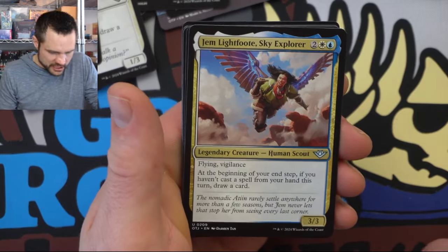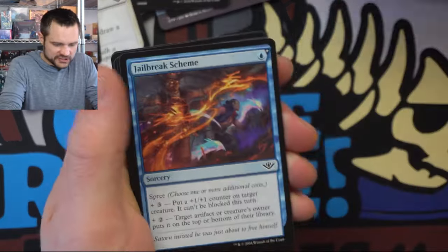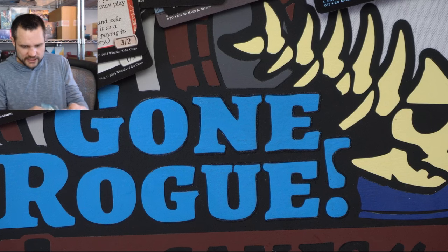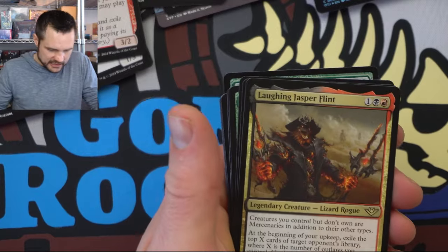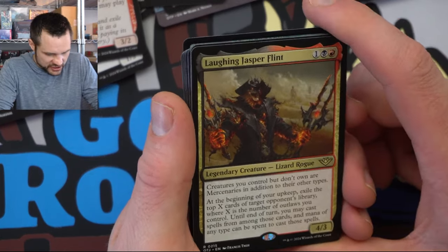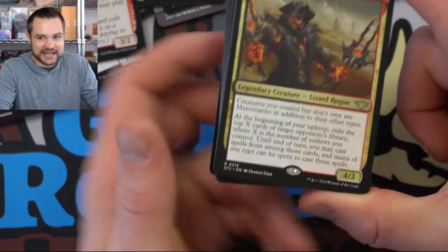We have Gem Lightfoot, Sky Explorer — flying vigilance. At the beginning of your end step, if you haven't cast a spell from your hand this turn, draw a card. Nice little control card. We got a lot of counter spells and things that could work with it. Corrupted Conviction. The Skullduggery again. We have Humiliate and the Laughing Jasper Flint — another commander option. Creatures you control but don't own are mercenaries in addition to their other types. During your upkeep, exile the top X cards of target opponent's library where X is the number of allies you control. Until your next turn you can cast spells from among those cards and mana of any type can be spent to cast them. I like this one a lot — you get to use your opponents' cards as a resource, it's three mana and comes out pretty quick, and you can start running all that mana acceleration stuff.